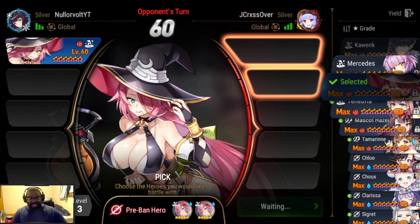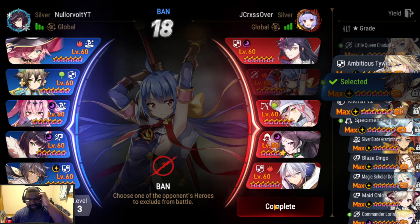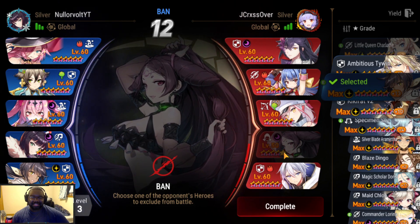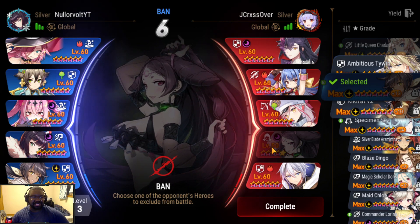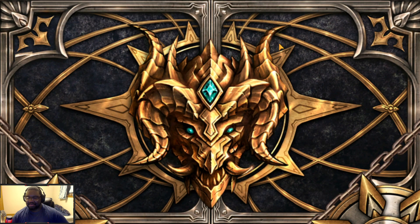In the ban phase, we're going to ban Ravi actually — she seems like the most annoying if she's fast. ML Wren at level 60, I'll do it, let's have a full level 60 fight. All right, let's see how this game goes.